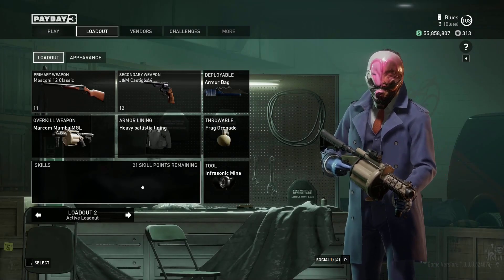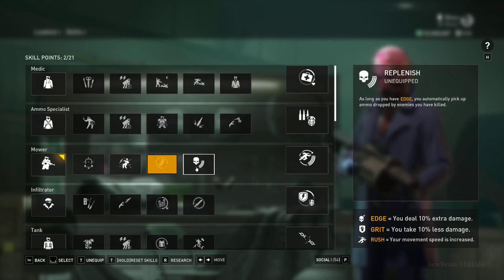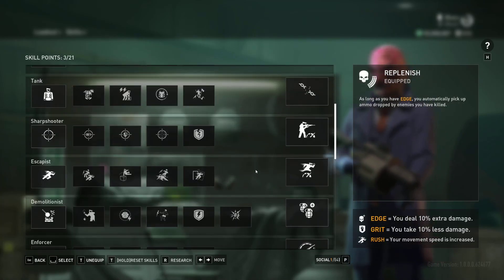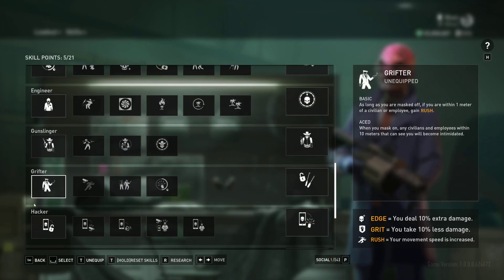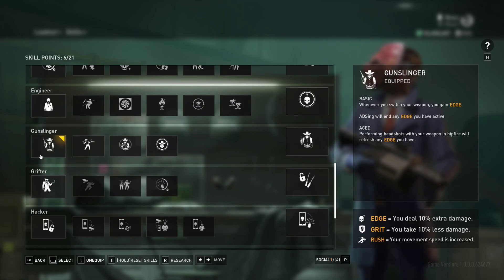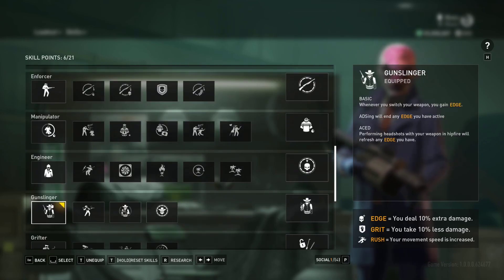So if you want to try this build out yourself, basically what you need is to get mower, ammo funnel, replenish, and then just some way of getting edge. I personally like to just ace sharpshooter for that, but you can also get either basic or aced gunslinger to activate it by swapping weapons.